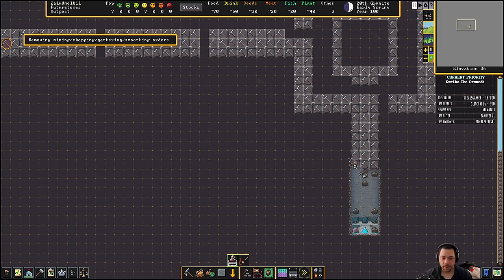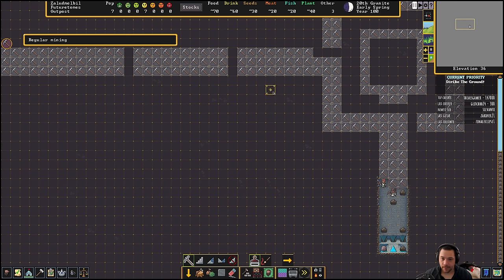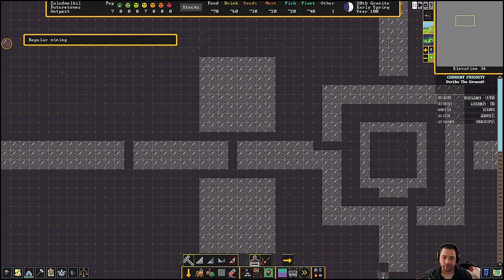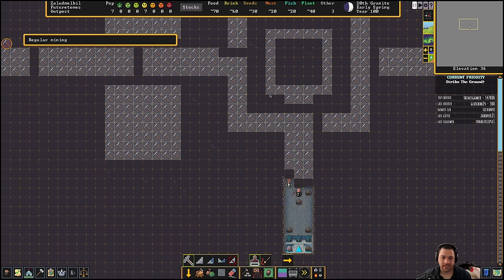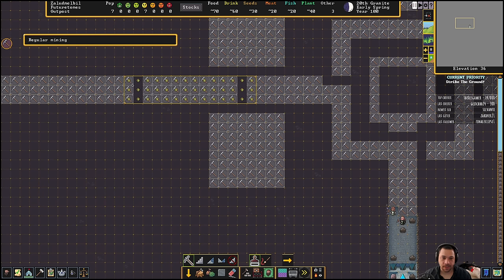And then the other thing I'm going to do, roughly in this area, is this is where I'm going to have my military stationed. So I'm going to have a barracks for soldiers so that I can lock access to the rest of the community and have the soldiers sally out and meet the threats. That's the reason for redundant bridges.